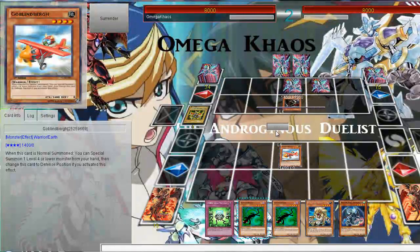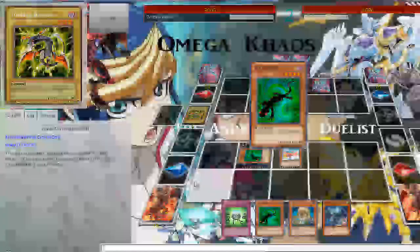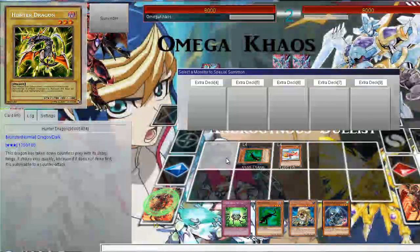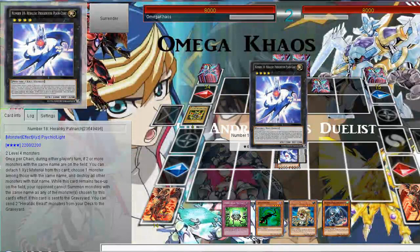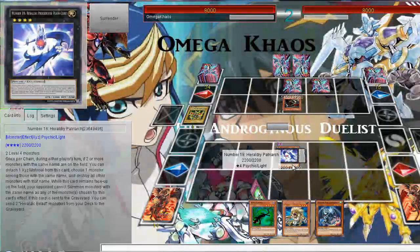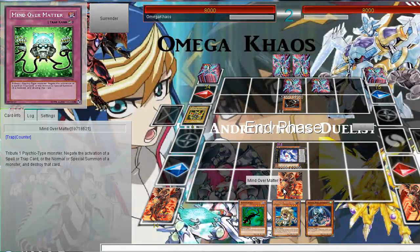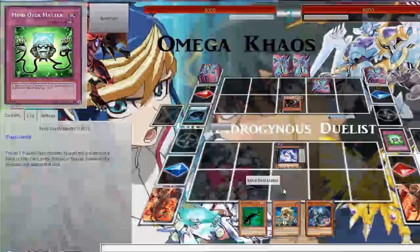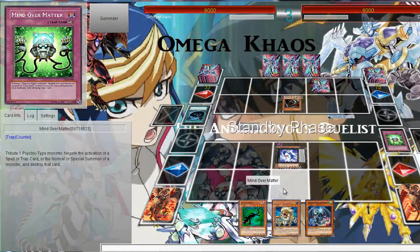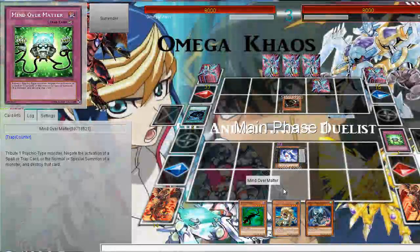I don't think there's any need to activate that card's effect coming back. I guess my opponent is playing Cyber Darks — the only deck I have seen playing Hunter Dragon. I'm going to put Number 18 in defense and then set Mind War Matter. Mind War Matter is so good, that's why I put it back to three. But of course my opponent has MST for it, and I don't have any other defensive cards. But hopefully I still survive.